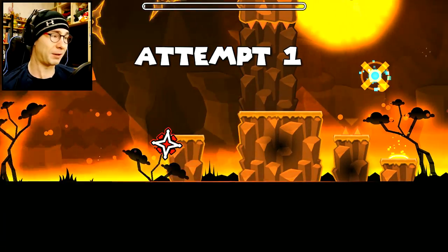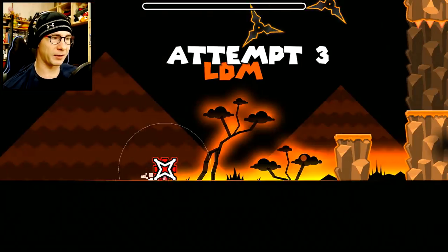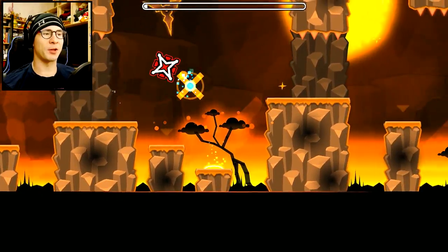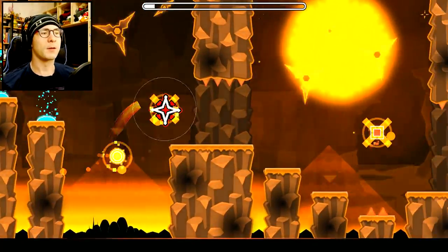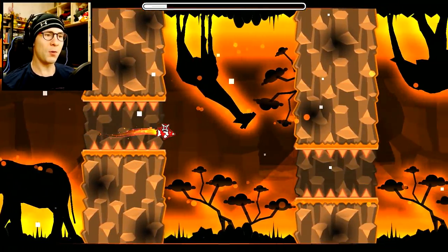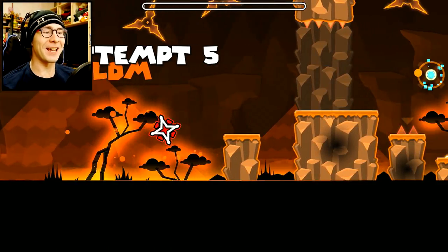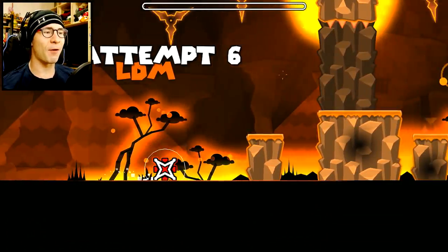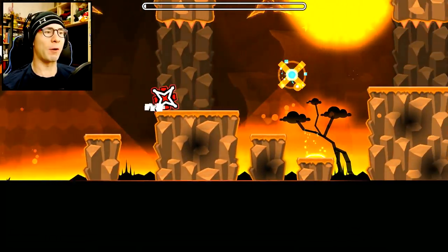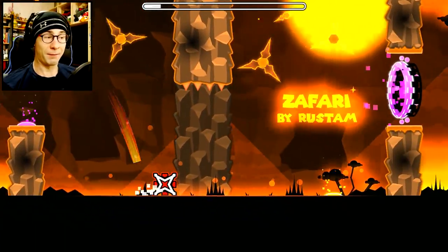Let's begin this easy but cool-looking demon. I just missed the jump — got to focus on those spikes. This level doesn't look that hard, but there could be some tricky timings. So far pretty easy though. I like how there's those big X's. That's a cool little Safari song — like we're going on an adventure today. I love themed levels like this. It's like we're going on a safari at sunset in the African plains.